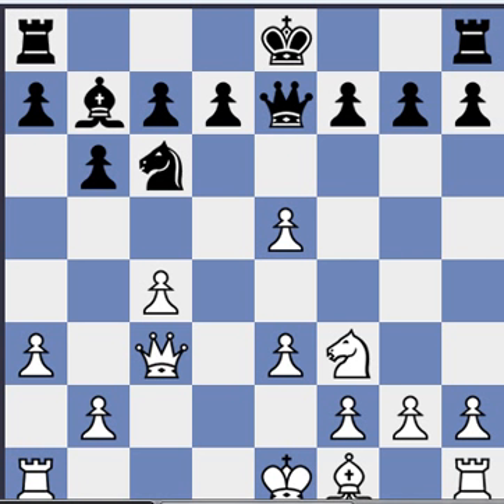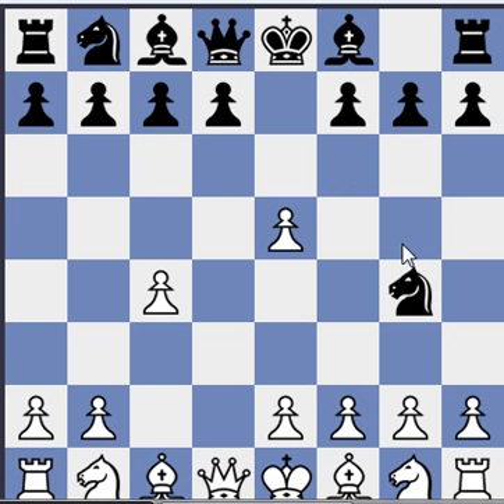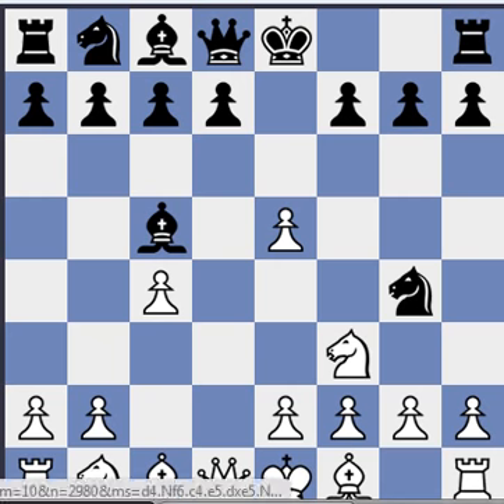Let's look at what can happen if black plays knight g4 — f4, fighting over the e5 pawn. Here knight f3 or bishop f4 are the most common moves. Bishop f4 scores better than knight f3, but let's look at knight f3 first — it's the most common, most logical developing move. Here bishop c5 or knight c6 are very popular.